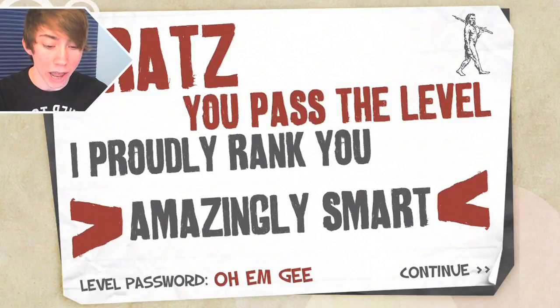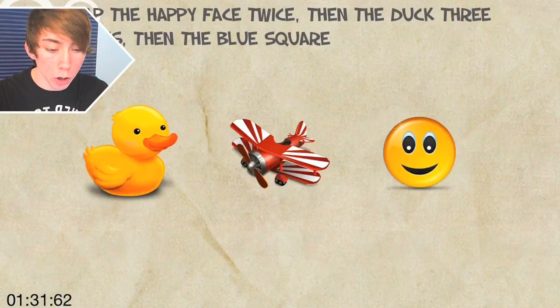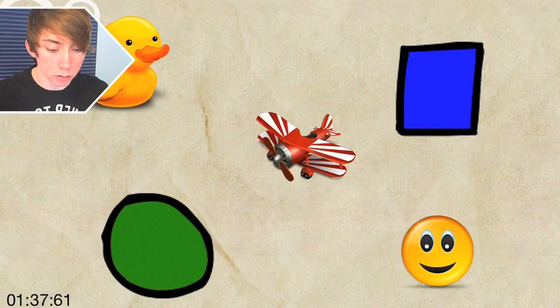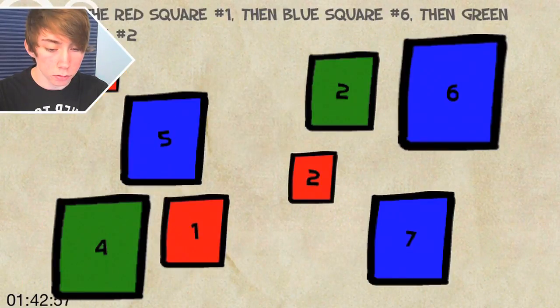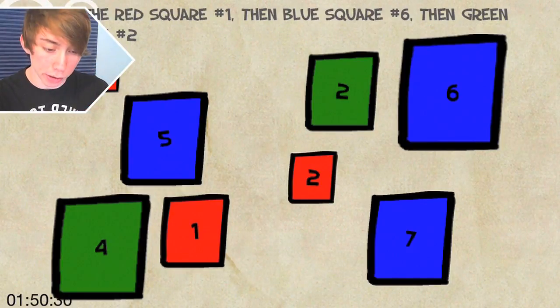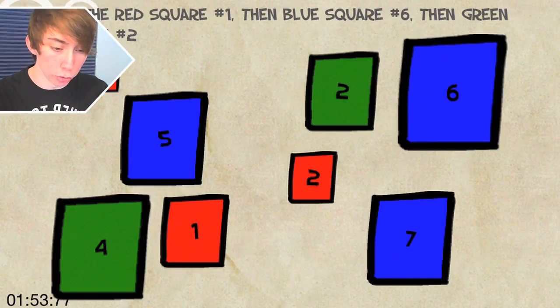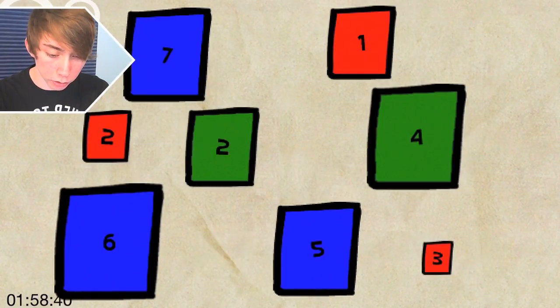Amazingly smart, OMG is the password. Freaking epic! Tap the toy plane to continue. Tap the happy face twice, then the duck three times, then the blue square. Happy face, happy face, then the duck, then the blue square. Okay, tap the red square number one and the blue square number six and the green square number two. Red one, blue six, green two. Red one, blue six, green two. This is freaking hard.